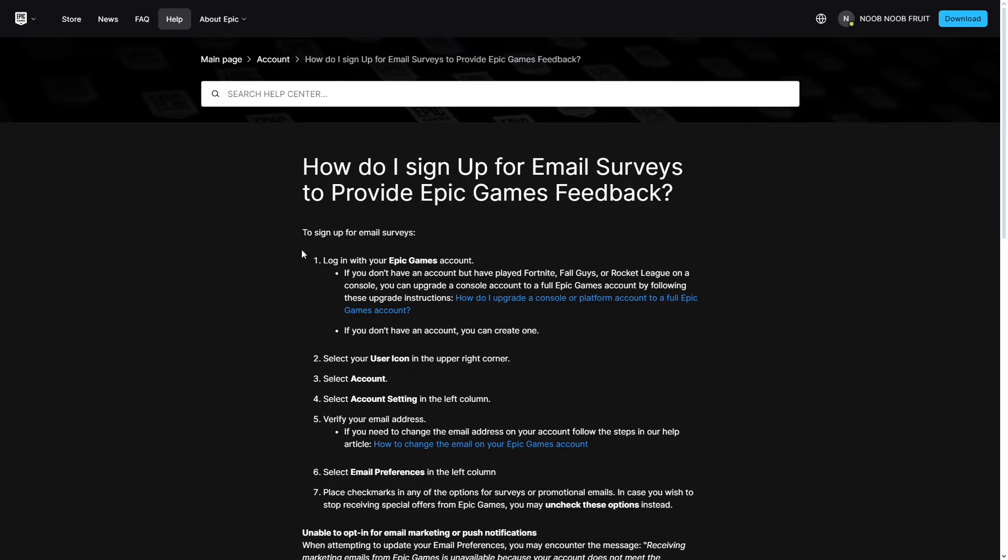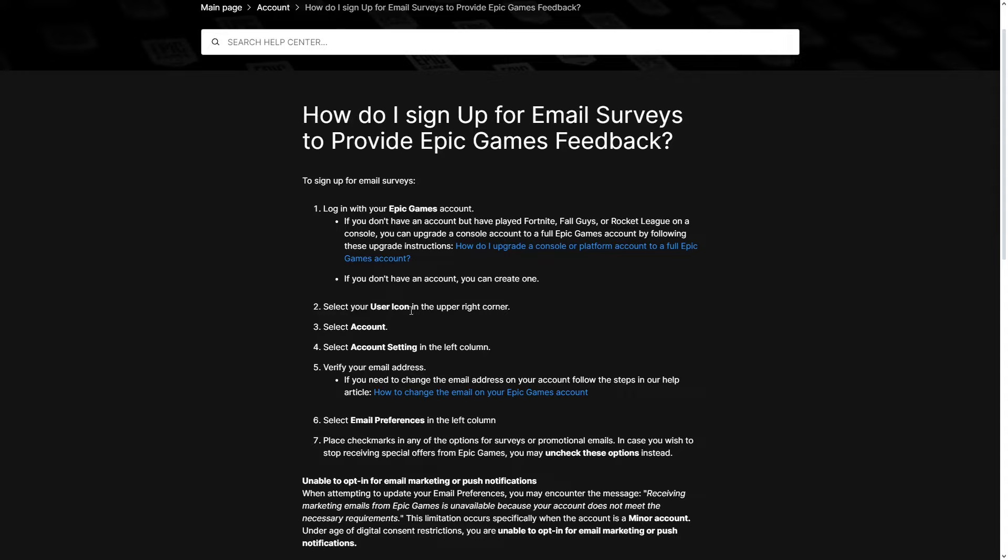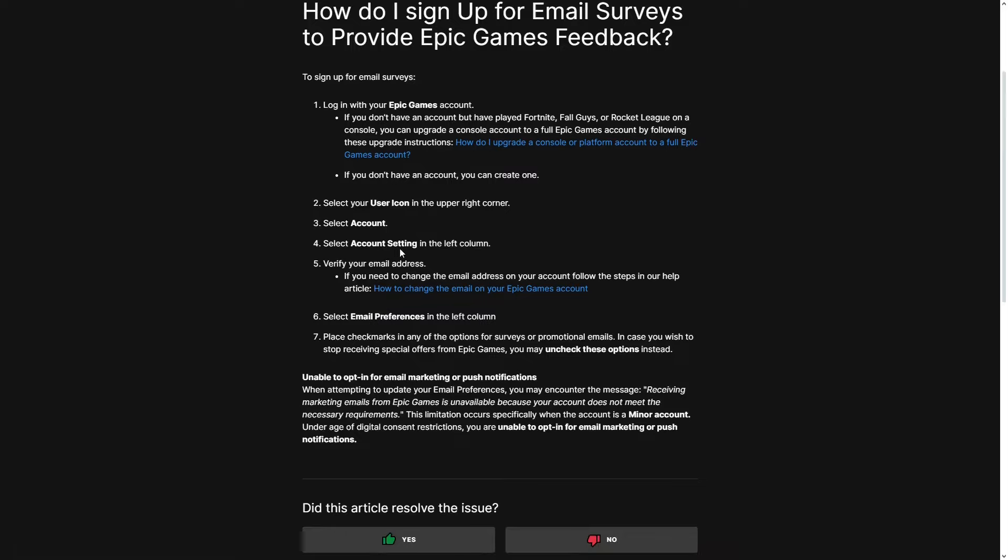Step one: log into your Epic Games account. Step two: select your user icon in the upper right corner. Step three: select Account. Step four: select Account Settings in the left column. Step five: verify your email address — make sure it is verified. Step six: select Email Preferences in the left column. Step seven: place check marks in any of the options for surveys or promotional emails. If you wish to stop receiving special offers, you may uncheck these options instead.